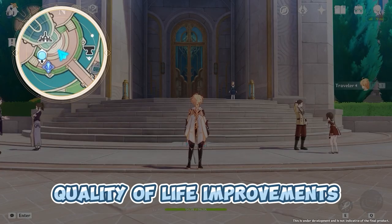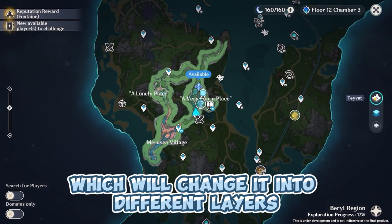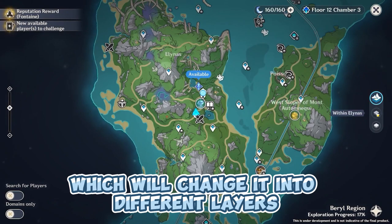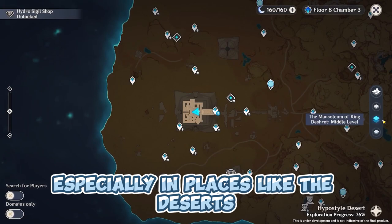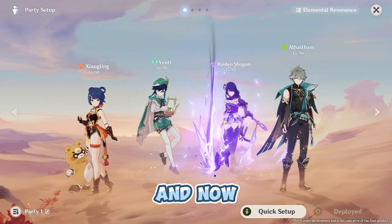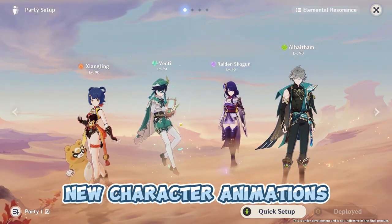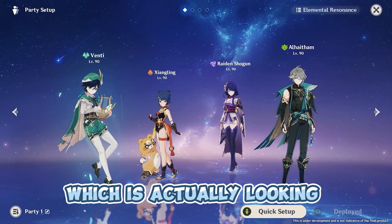The most important quality of life improvements are for the minimap and world map, which will change into different layers so it will be easier to use, especially in places like the deserts and now with Fontaine as well. There's also a new feature that will give us new character animations on our home screen, which is looking super cool.